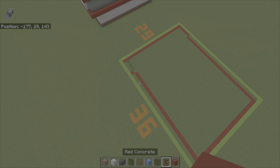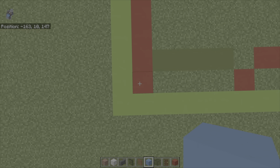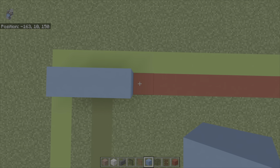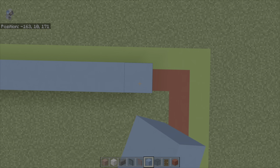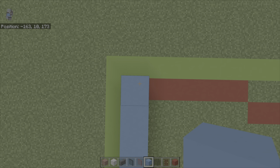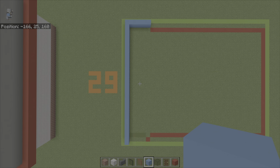Starting from the left hand corner of your 36 by 29 grid, you want to count backward diagonally to the right by one, and going back you want to place 27 light blue concrete. Bring this back block right by five, and then you have a backward seven shape.